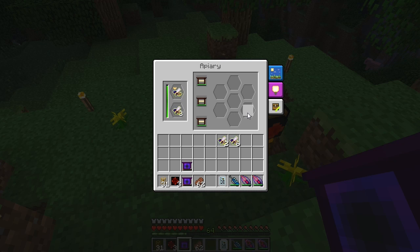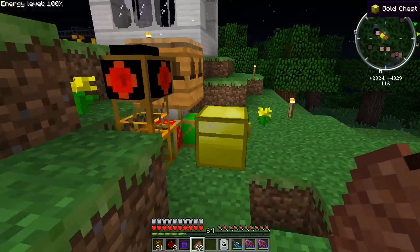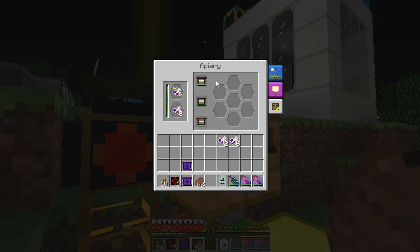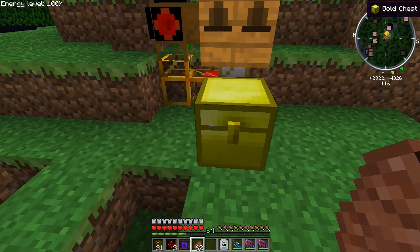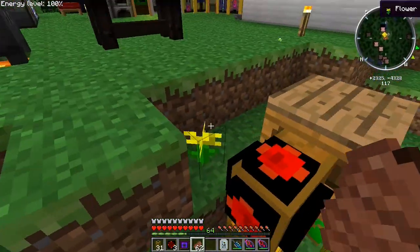Take those two stacked ones and put them in — it'll repeat the cycle over and over. This setup is really easy to do. The first thing you want is an apiary, and get yourself some frames. I'm using proven frames.